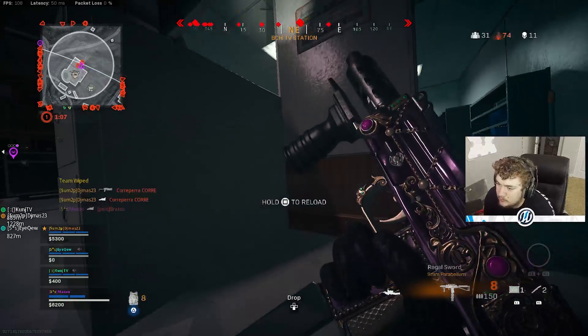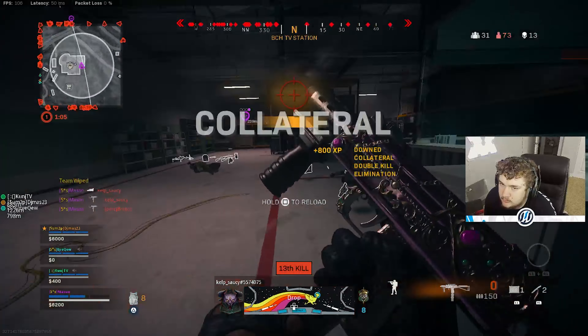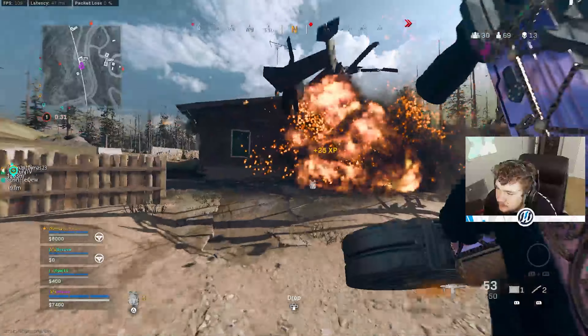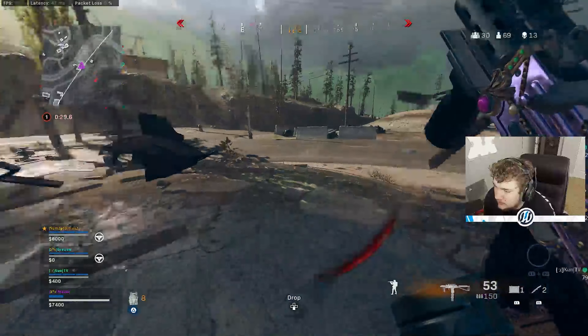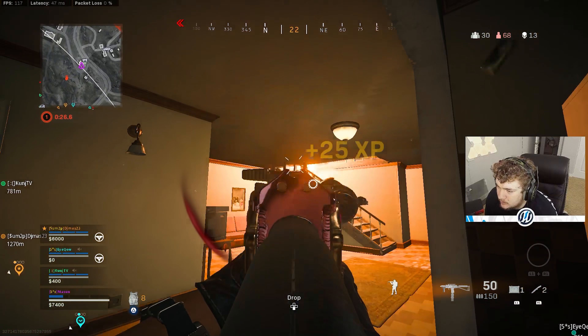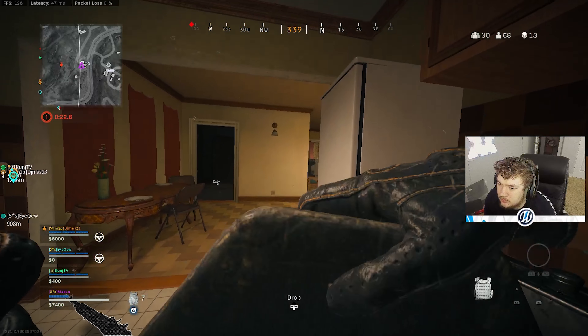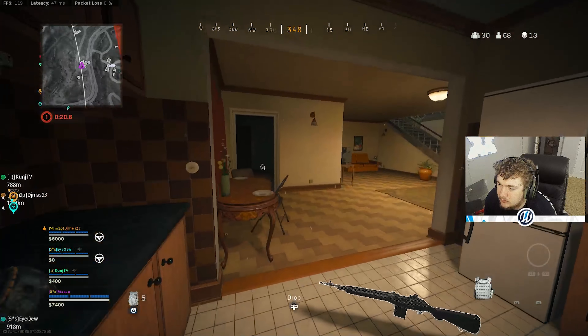For the last attachment we're going with the Striker Grip — movement speed and hipfire accuracy. With this class you're going to be flying through the map, you don't even need a car. The one downside is if you get caught in an open area with no cover and you start getting shot at, you have to pull out your other weapon, because this gun won't do enough damage at range.